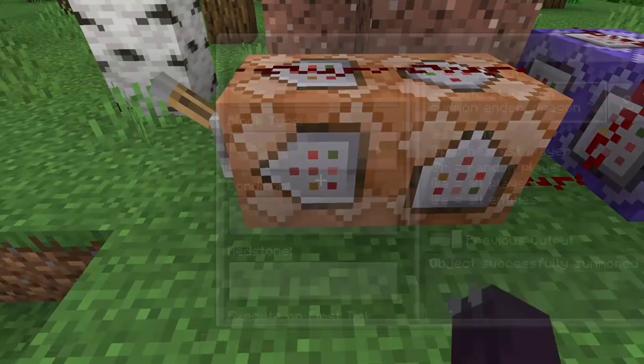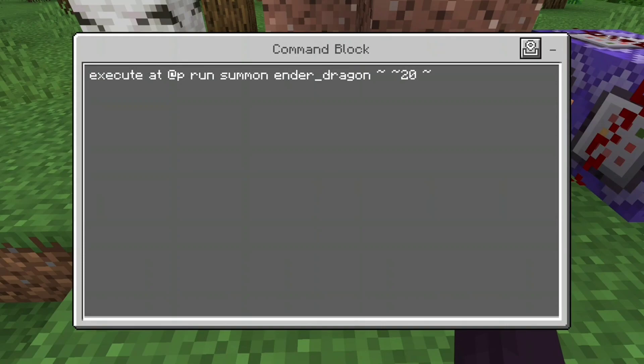So this first command block is: execute at @p run summon ender_dragon tilde tilde 20 tilde. This command is going to summon an Ender Dragon 20 blocks above you wherever you are.